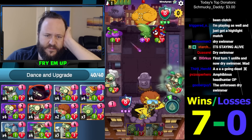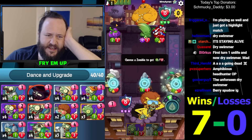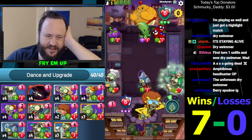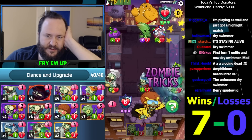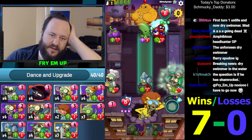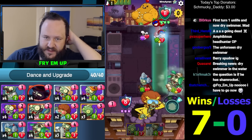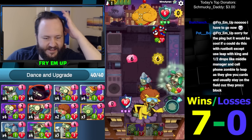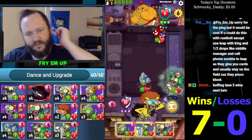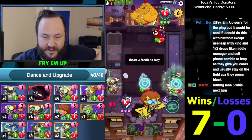Oh come on! I think we'll just take this trade — this will end up with one health. Gotta do it. So we'll end up with a three-one on the field, which ain't bad. He ends up with a five-one and we end up with a still five-five bullseye that's kind of tearing him to shreds here. Three dancers will win — there's one. It's also a two-cost five-five which is ridiculously good.